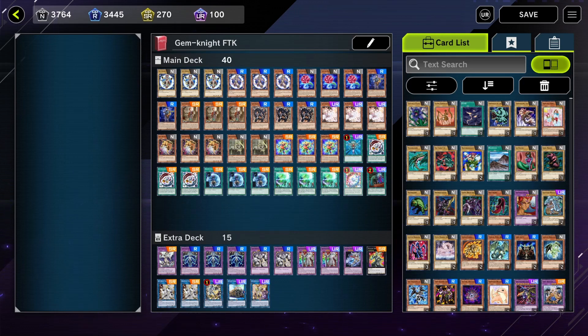Brilliant Fusion isn't as necessary as it used to be — back in the day it was the one-card FTK, but now I typically use it to access Crystal Rose or Block Dragon, plus it provides a free body on board. I only played one copy of Called by the Grave because I assumed we'd get a banlist update once the ranked season ends on the first of February, and we only have one copy of it in the TCG.